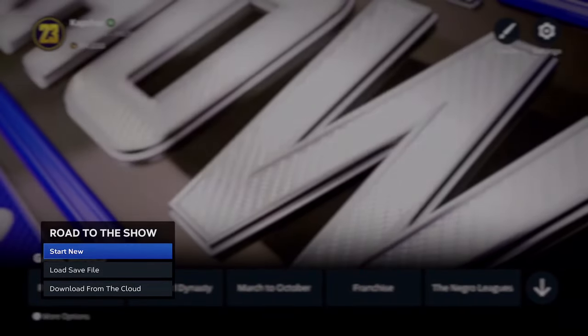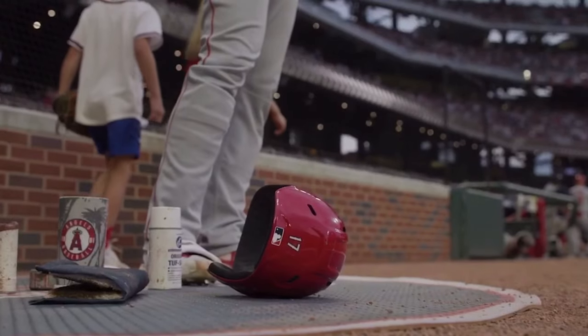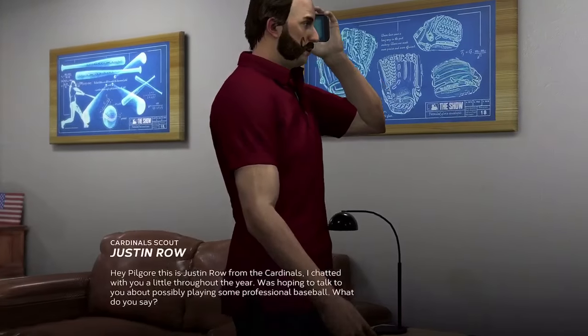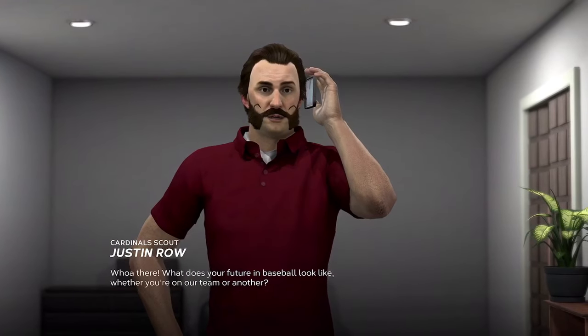All you're going to want to do is start a new Road to the Show, and you're going to want to use your active ball player — whatever active ball player position you want to change. So you're going to want to start up a new Road to the Show. It doesn't matter what team you pick. Just fly through all the cutscenes. You just want to get in there as quick as possible.